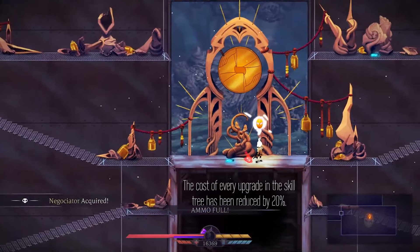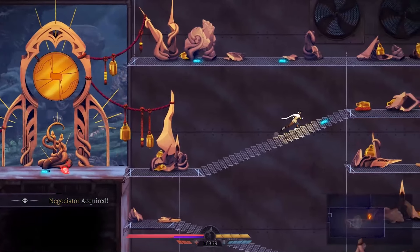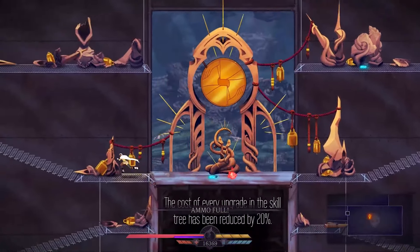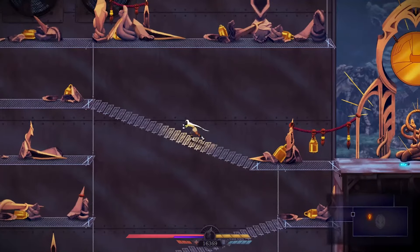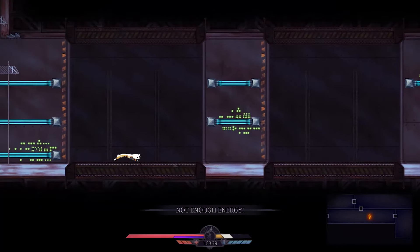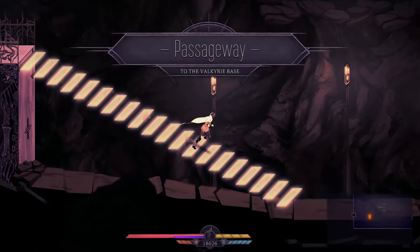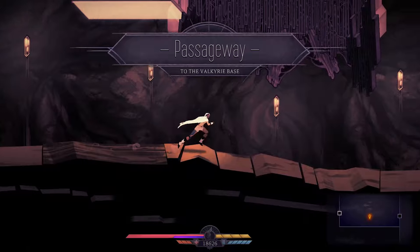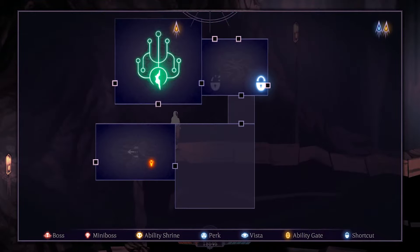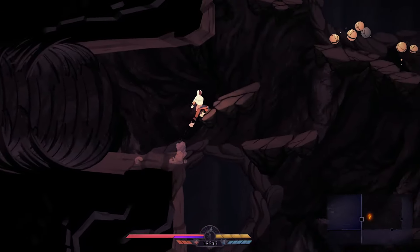And the mask! 'Cost of every upgrade in the skill tree has been reduced' — oh, that would have been nice to get earlier. Well, that's two. Anything else in here? Nope, puzzle done. Let's make our way back and see what else we can grab. We're making our way to the cathedral, because there is not much else left to grab in there.